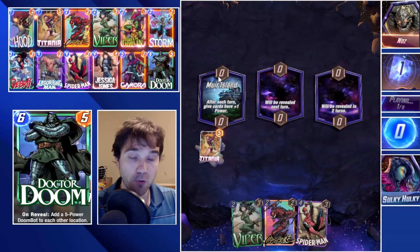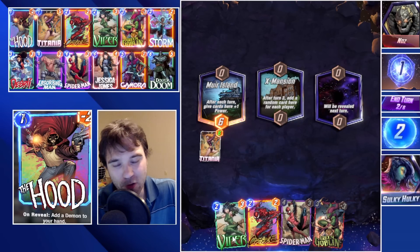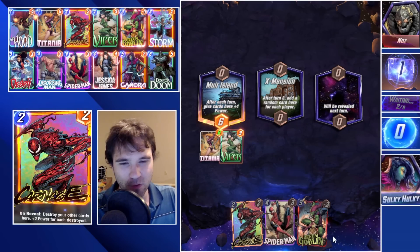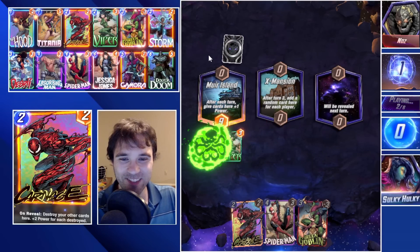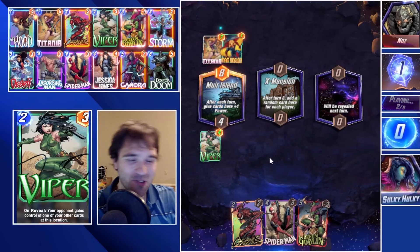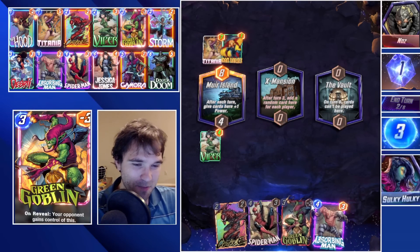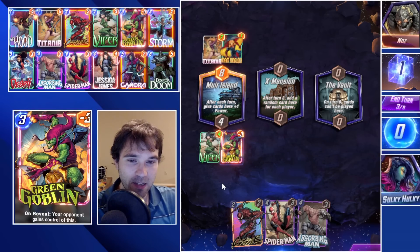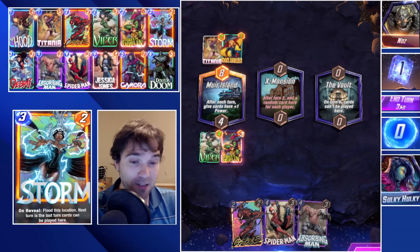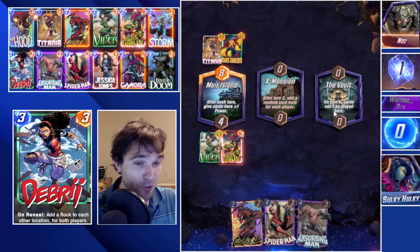We finally have her in the starting hand. We're going to throw her into the Muir Island lane. If they have a Killmonger they're going to be able to destroy it. Kind of want to play Viper and then send it their way and bounce it right back — that feels fun. If they play a card, we send it their way then bounce it right back. Their Adam Warlock is actually going to send it their way as well. Let's do our Green Goblin on three — if they play a card it will bounce our way, then we'll send them the Green Goblin and that will trigger Titania to bounce back. We cap out Muir Island and let it sit until turn six.